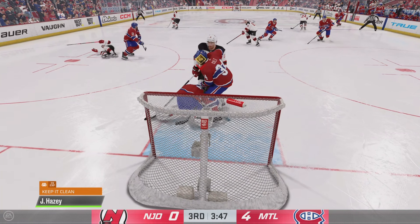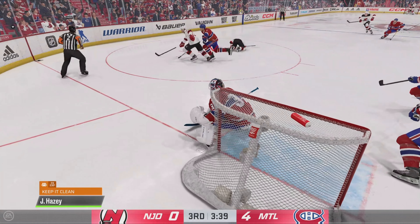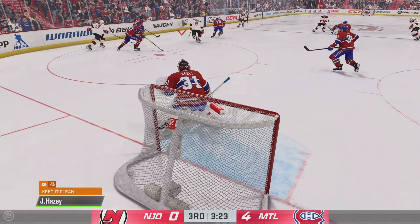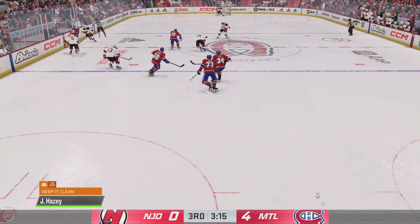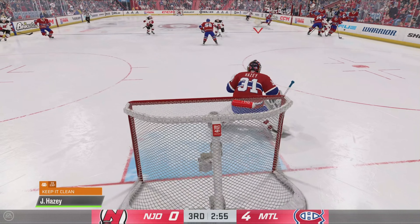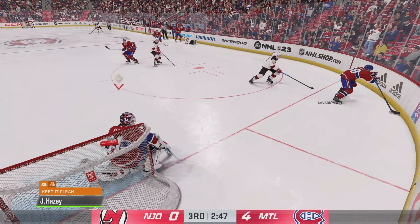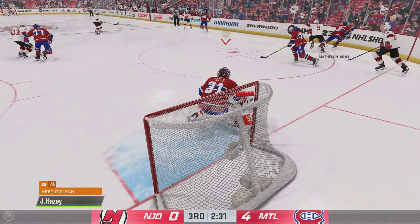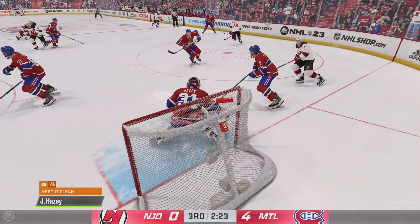Half of that move looked good, he just couldn't complete it — the play dies on his stick. New Jersey's got possession. Moves it to Bailey. The Habs carry it ahead — he laid a solid hit on him there. He was waiting and laid the shoulder right into him. That might loosen a few of the chompers on that play.